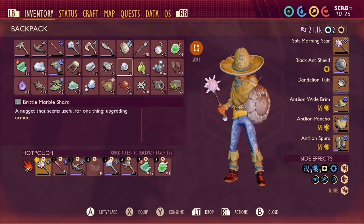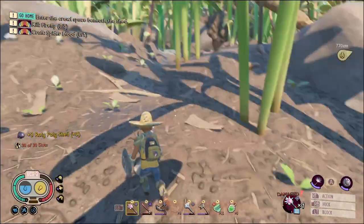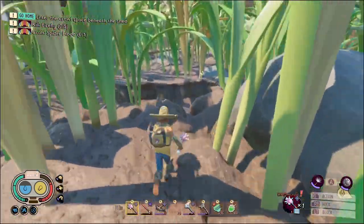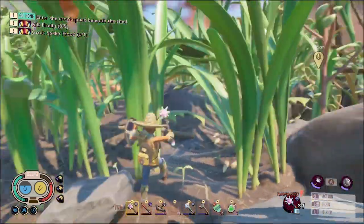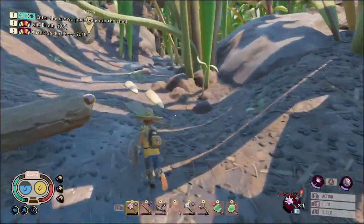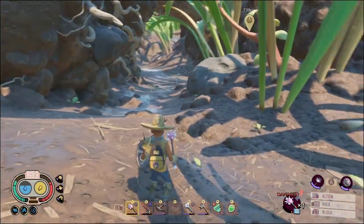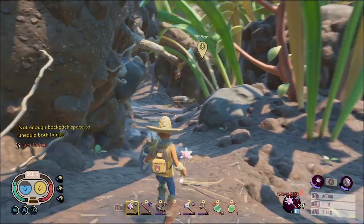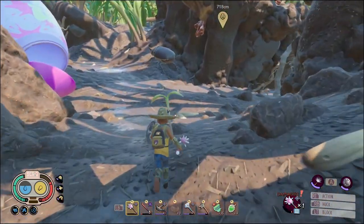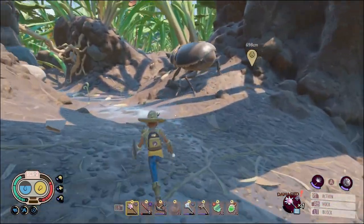Oh boy, what do we drop? Am I really carrying that — why did I grab this again? Oh, pupa. Any other big bugs? Can I get my arrows back? I hope they're still here — it's right here, right? And our Morningstar is about to break. If it breaks while I'm fighting it and I don't have room to change into a two-hander, that's gonna really stink.